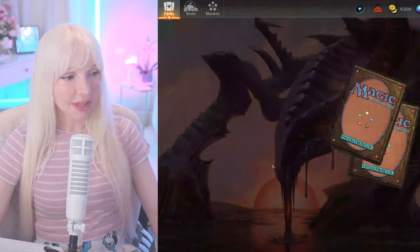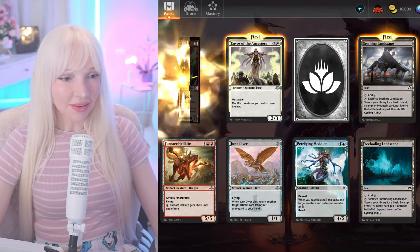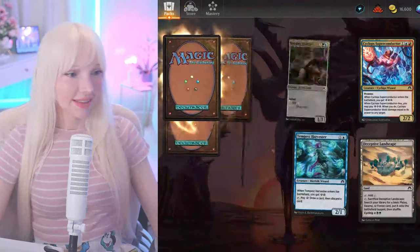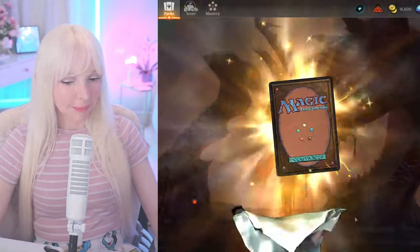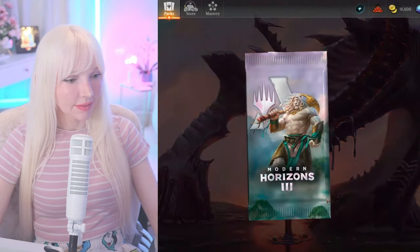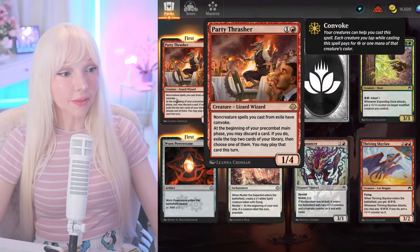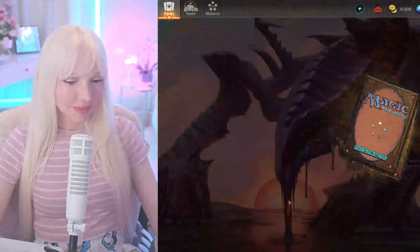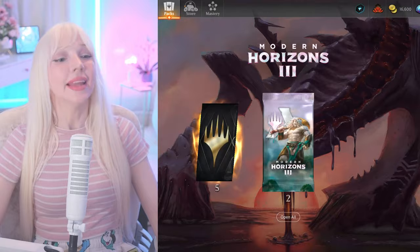Emerald Medallion — it's like they're trying to make fake Mox Emerald and all those, but lower status, not as good. We got three of those. Nadu. Hardy Thrasher. And Crab-bomination — I love that!